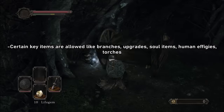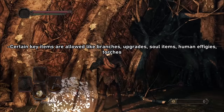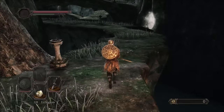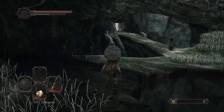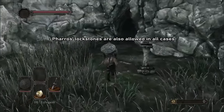Rule 2: There are some exceptions to the items, such as key items required for game progression like Fragrant Branches of Yore, but also certain consumables such as most healing items, Estus upgrades, soul items, Human Effigies, and torches. Other consumables I can only use if I find them in the area. I will also permit Pharros Lockstone usage no matter where I find them.